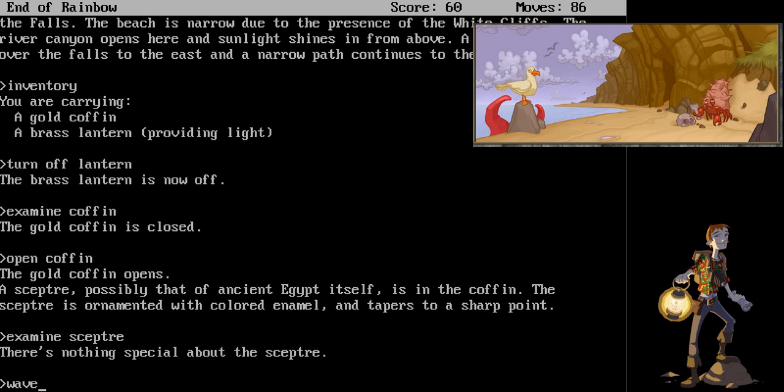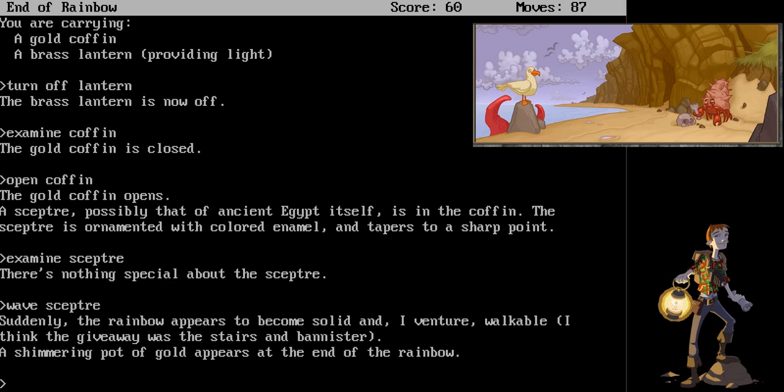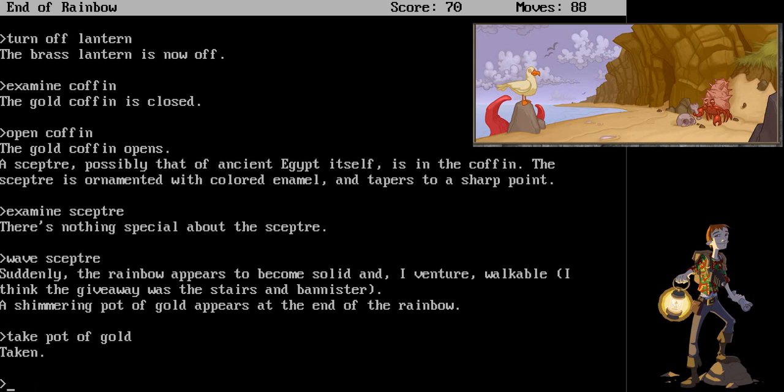Suddenly, the rainbow appears to become solid and, I venture, walkable. I think the giveaway was the stairs and banister. A shimmering pot of gold appears at the end of the rainbow. Take pot of gold. It is taken. So now that we've got some valuables, let's save.